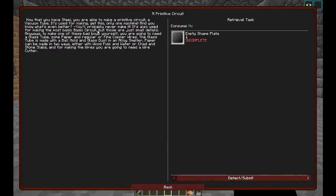Now that you have steel, you're able to make a primitive circuit - a vacuum tube. It's used for making only one machine, and you probably never make it - it's just used for making the most basic circuit. To make one, you're going to need a glass tube, some paper, and regular or fine copper wires. The glass tube is made with a ball mold and glass dust in an alloy smelter. Paper can be made with wood pulp and water, or with chad and stone slabs. For making the wires you're going to need a wire cutter.